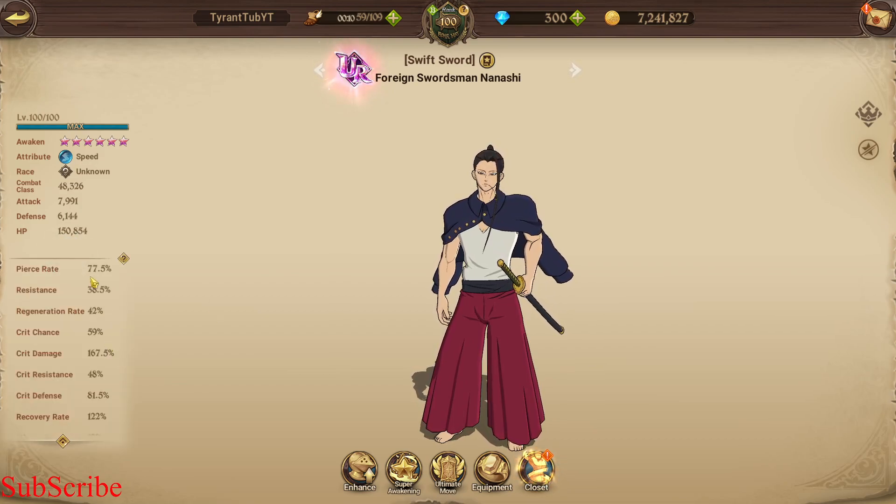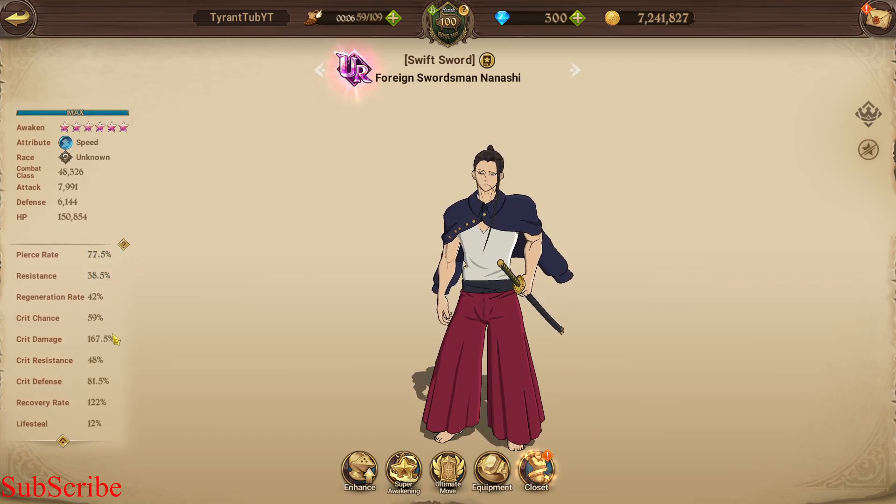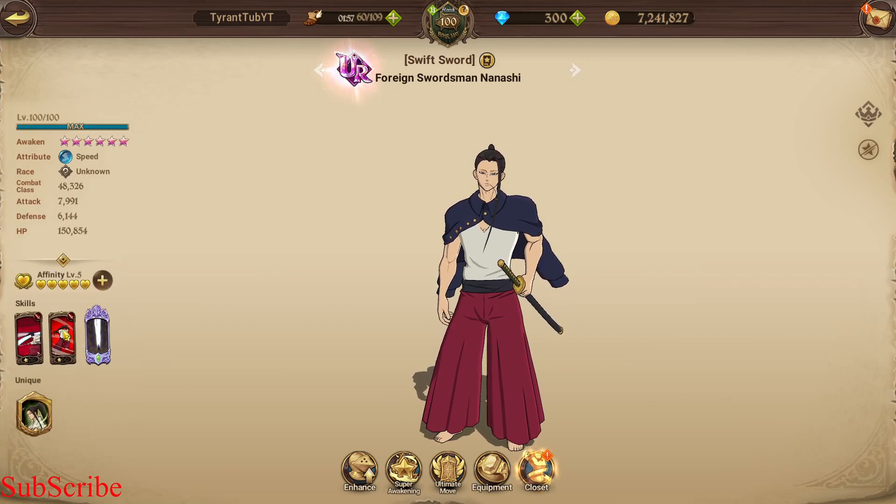Let's look at his stats first. Decent pierce rate. The rest of the stats are pretty bad — crit resistance is very low, crit defense isn't the worst. Crit chance, crit damage — he's not a DPS. 12% life still is not too bad but definitely not the best.